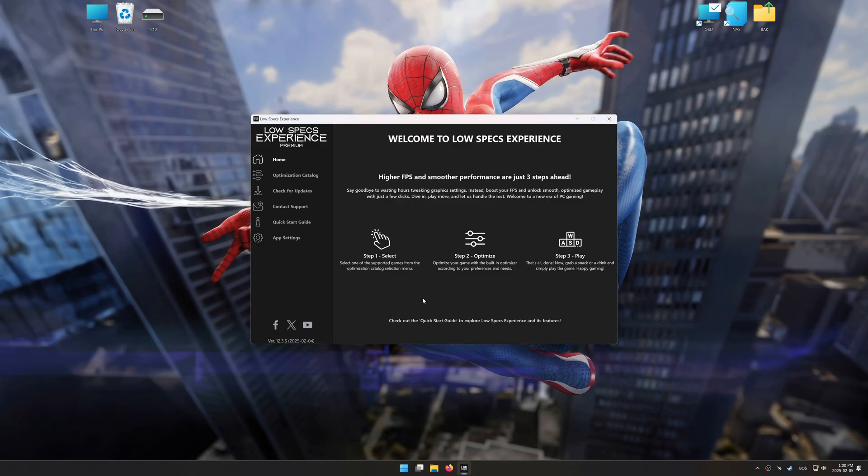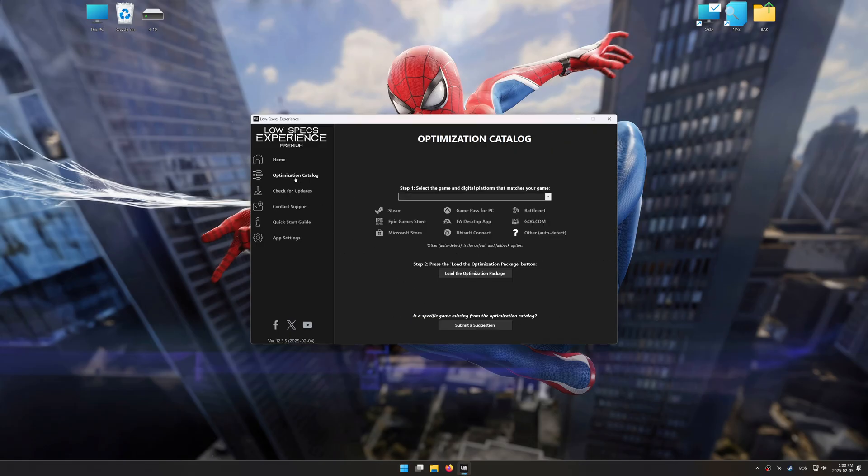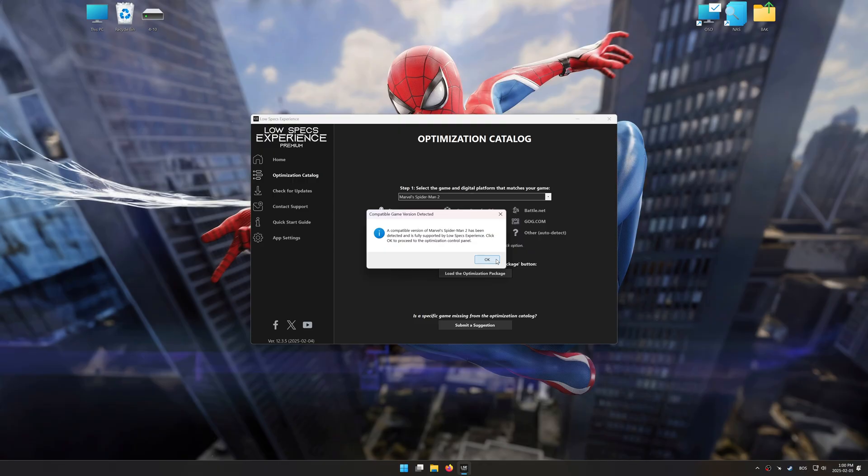Now go to the optimization catalog, select the applicable digital platform, and select your game from the drop-down menu. Once done, press the load the optimization package. Low Specs Experience should automatically detect the game version installed on your system. If it does not, you will be asked to manually select the game installation directory. Press OK and the optimization control panel will load.